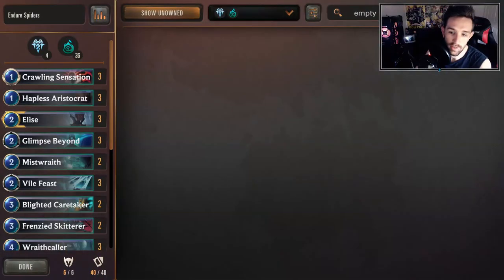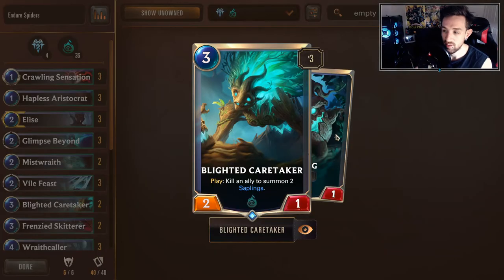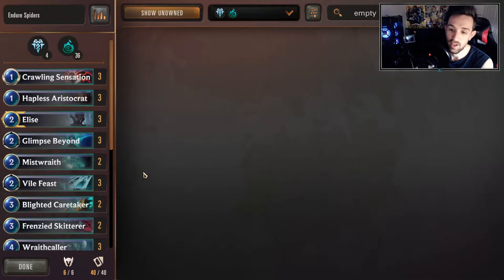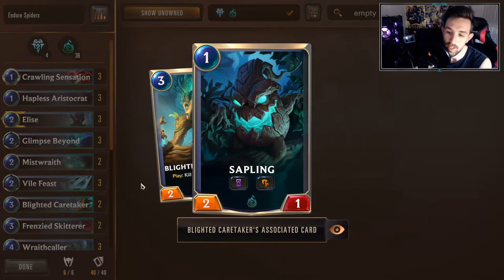So first of all, if you are familiar with the deck, let's just jump to the cards that I've added so you know what we're looking at. I've added Blind Caretaker. The ability to kill your cheap spiders to make challenging saplings can help when you're on the offense and on the defense in a dire situation. It could be great for stopping your opponent from attacking or at least being able to trade into them and setting up Withering Whales. It also buffs Endure because we are getting more tokens. It's a three-out-of-one body, which is pretty amazing.